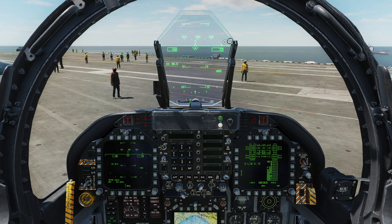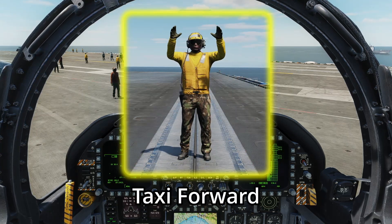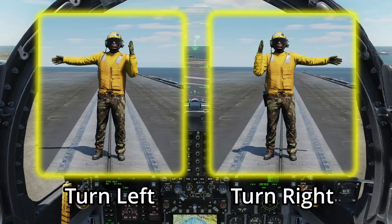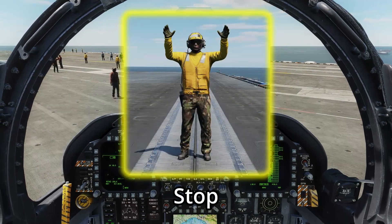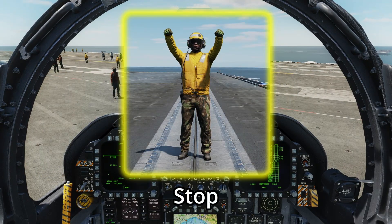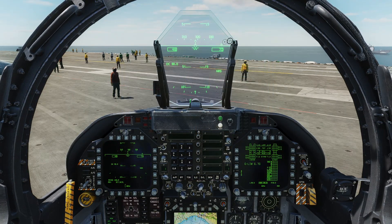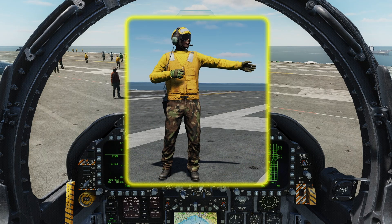Now moving on to hand signals — there are several we need to know to work effectively with the deck crew. When our director wants us to taxi forward, they move both hands above their head and wave both back and forth simultaneously. To turn left or right, they point one arm in the required direction and wave the other hand to signal continued movement. To stop, they put both arms above their head and form closed fists. When transferred between directors, they'll point both arms at our next director to hand us off.